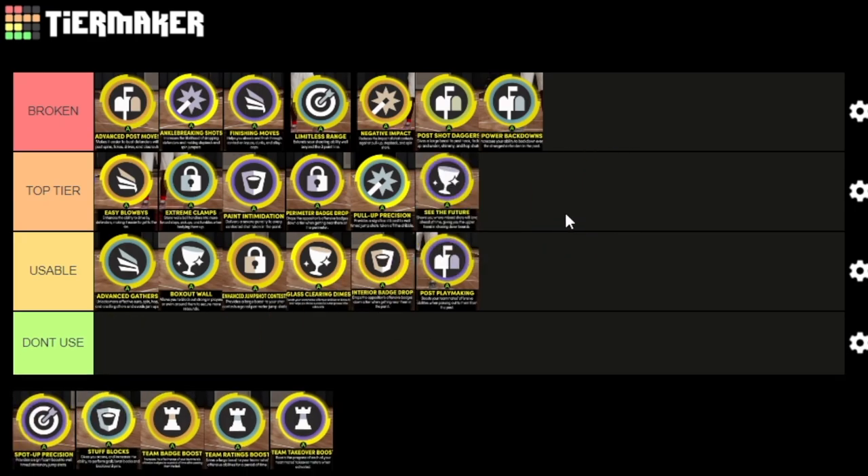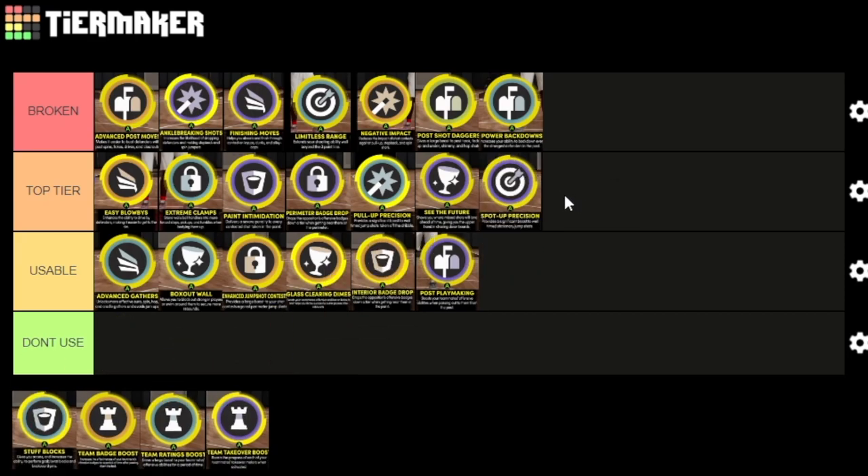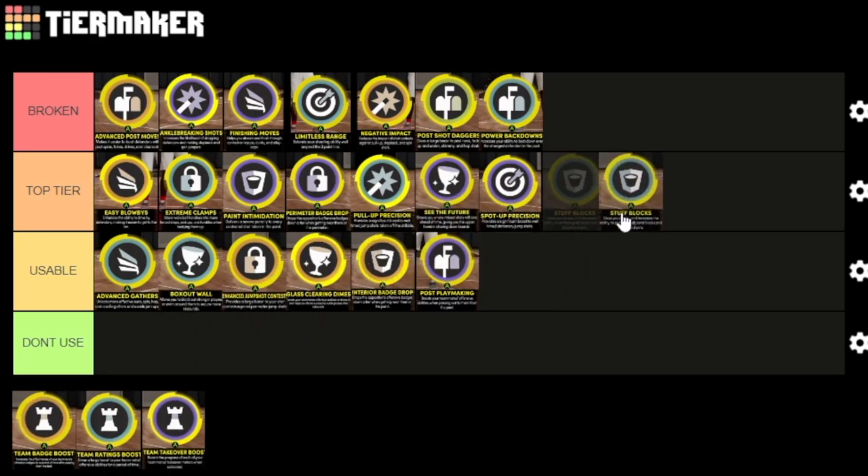See the future is the glass takeover I'd say is top tier — it lets you know if people are making or missing shots and where the ball is going to go, so I do like that. Spotter position I'd say is top tier because it's gonna make it a lot easier to hit your shots. I've seen a lot of complaints about shooting this season, so top tier. Stuff blocks is also top tier — it's gonna make it easier to get blocks and you're gonna get more block animations.